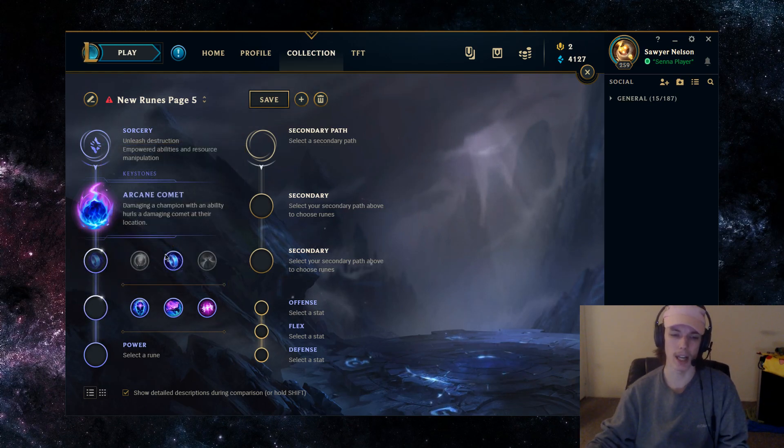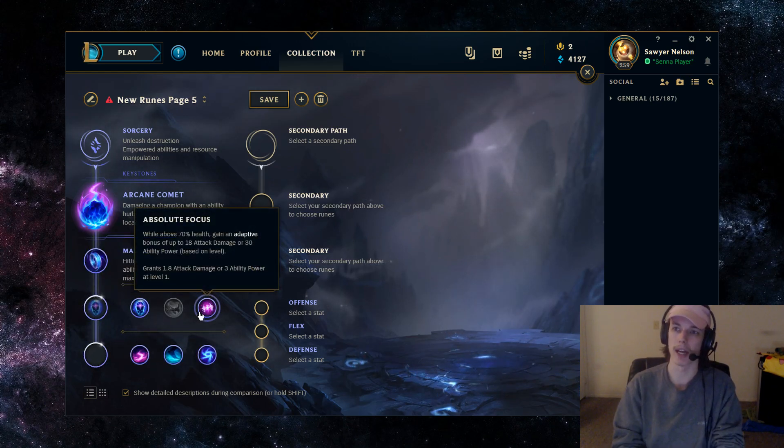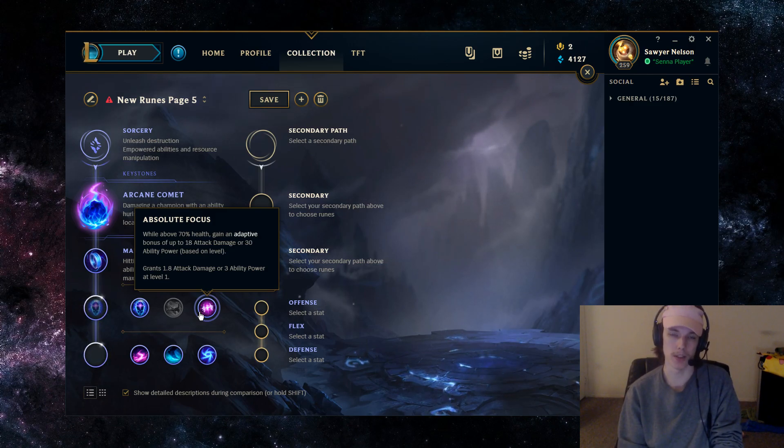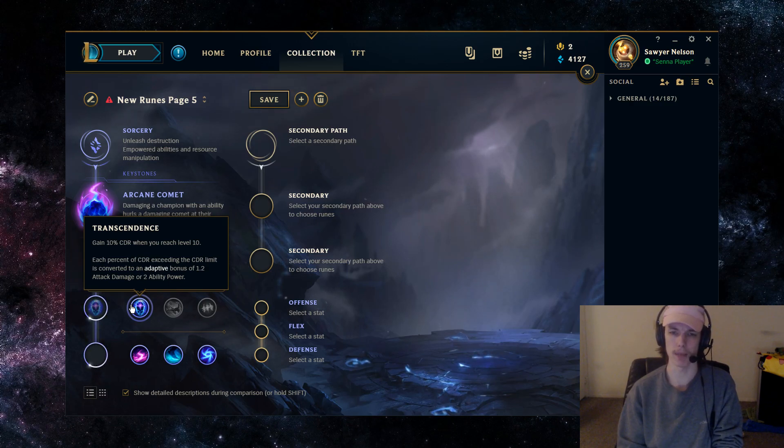Come mid-game, it's just going to help you at all stages because you're going to be able to cast your abilities more. Third rune, going with Transcendence. Xerath doesn't need Absolute Focus — you're already going to win the early game playing Xerath support, and the scaling on his abilities per level is so strong. With Transcendence, it gives you 10% CDR when you reach level 10. You're going to have the 20% CDR from Luden's, and then get to 30% CDR basically just for existing come mid-game, and you're able to spam your Q and W just so many times.